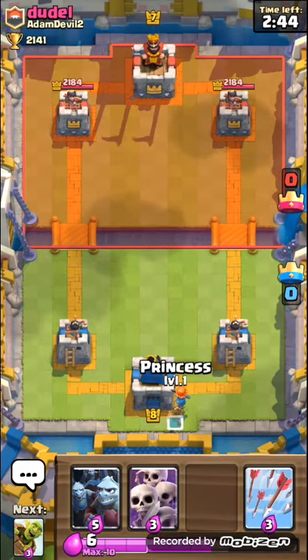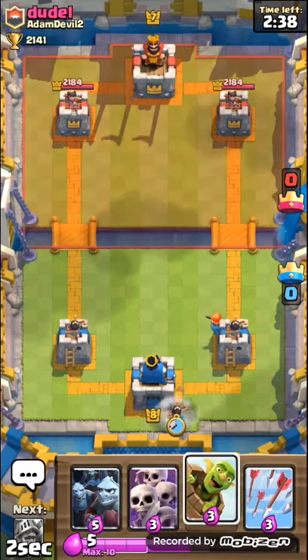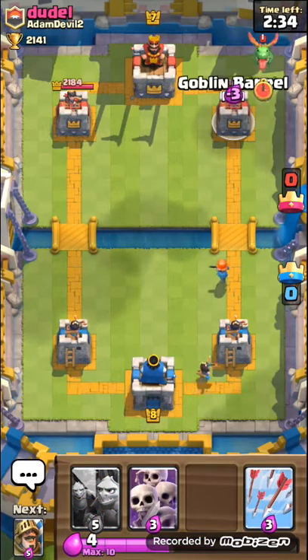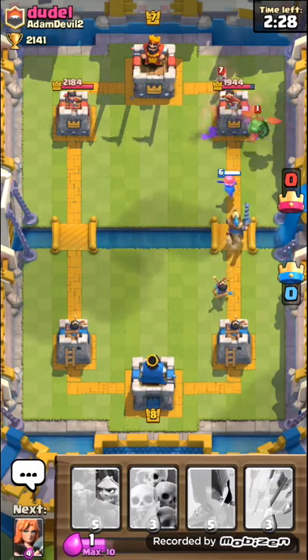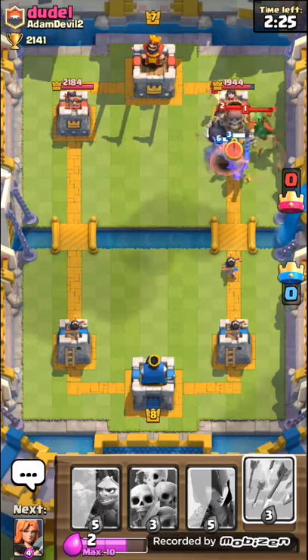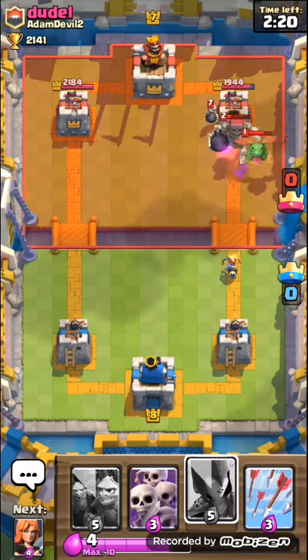Let's start off with our Valkyrie and a Princess over here. If he puts his Minions, that'll be an advantage for me. He has the Bomber — I have no idea why people use the Bomber. I mean, it's okay, it does like 100 or 200 damage.